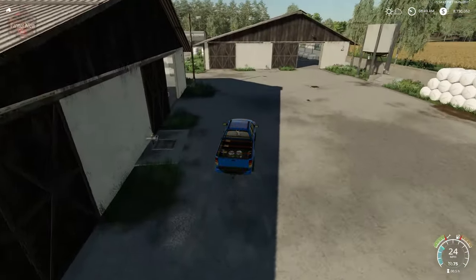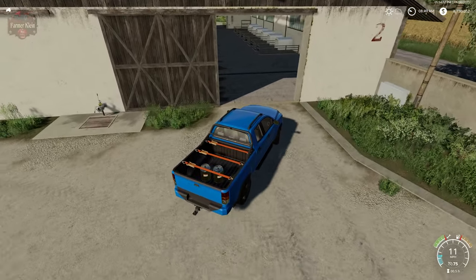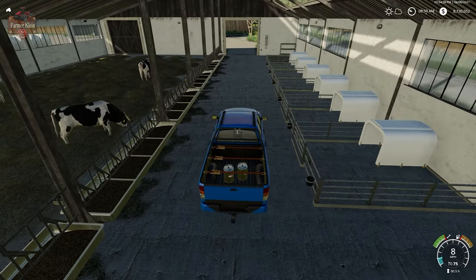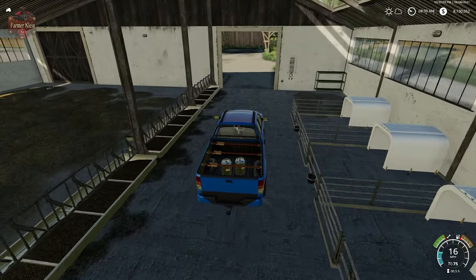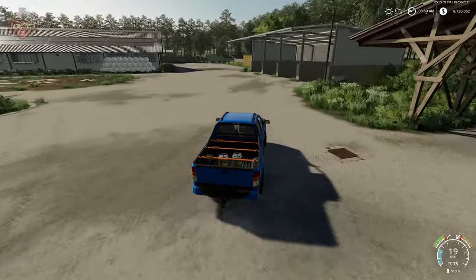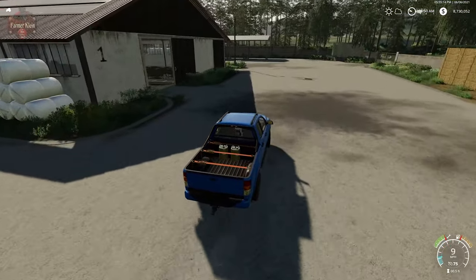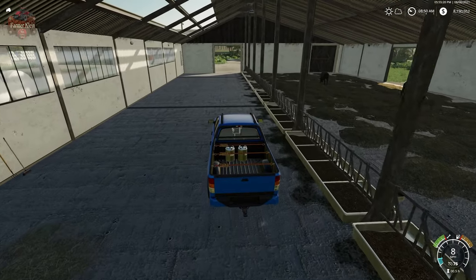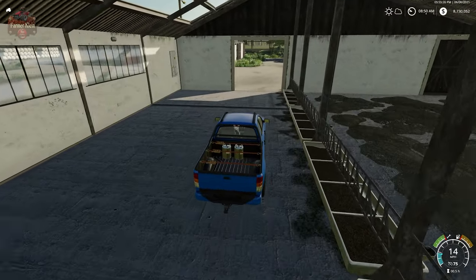Quick refresher: building number two is where breeding bulls are stored and where we can convert calves to breeding bulls - it has six pins. Buildings number one and three are where we can house young bulls, and young bulls will reproduce and increase their numbers kind of magically, but very slowly.